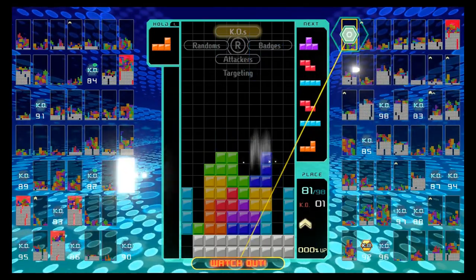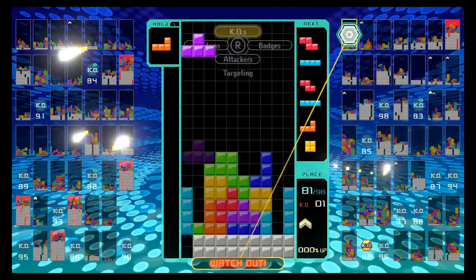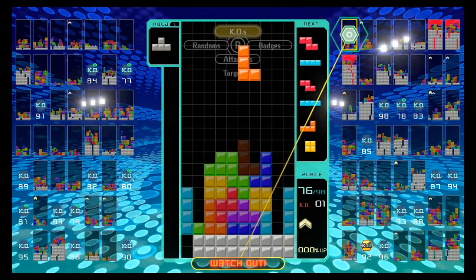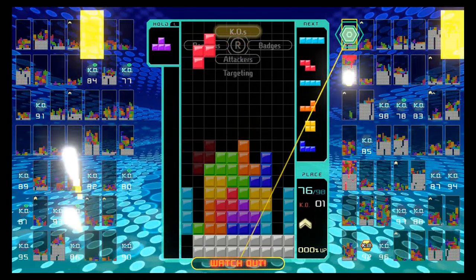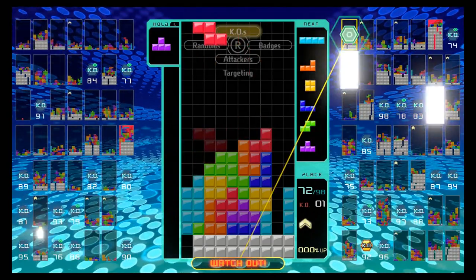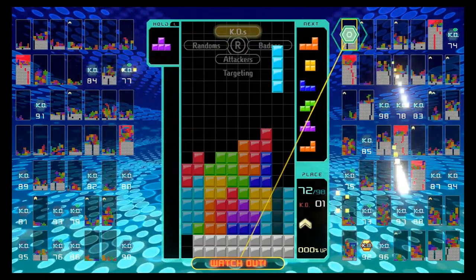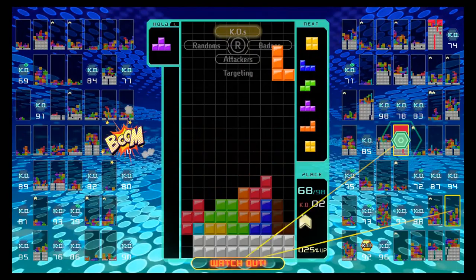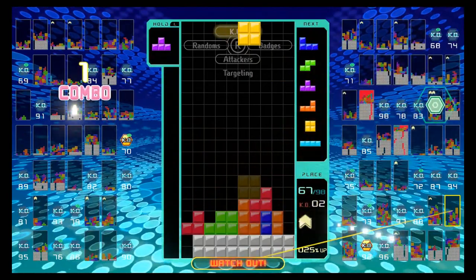Now that we've got the controls out of the way, let's move on to the other functions of the game. The main goal is to line up blocks in a line. The catch is the higher up the blocks are when you complete the line, the more points you'll get. Although it might seem like a good idea to just line up individual one-line clears, that's never usually the case. You should always be aiming to complete lines between two, three, and four blocks high.